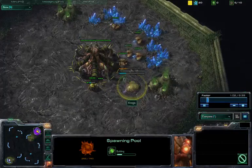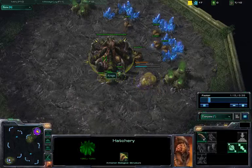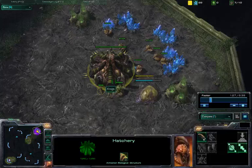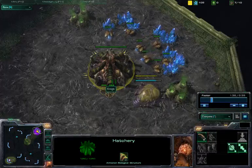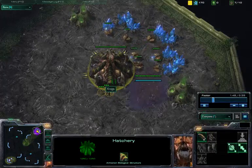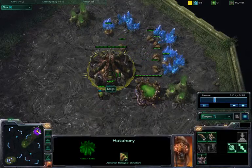It looks like Krogs is actually going to be going with the 6-pool strategy, going in for the all-in rush against Murder by Bill as the Protoss. Why did you decide to go with the 6-pool here, Krogs? Well, it's the first time we'd ever played, and StarCraft 2 had just come out, and I was a big fan of rushing in StarCraft 1. So, 6-pool — it's an easy build to figure out on your own if you're like a total noob. So I went and ran with it.